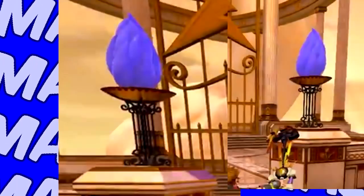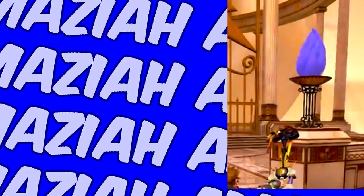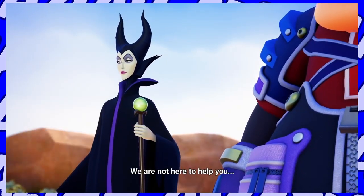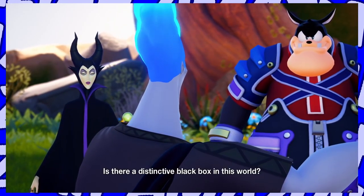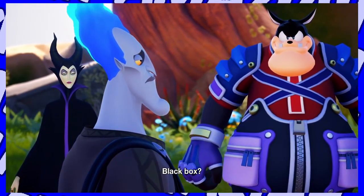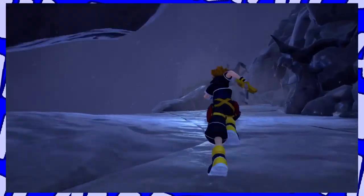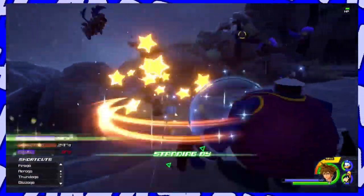We also see glimmering purple flames that may have something to do with Hades' invasion on Olympus from the films, but we aren't sure because the rest of the world doesn't really seem like it's at that stage yet. There's also a cognitive dissonance with Sora fighting the Rock Titan in his KH2 outfit, and then traversing Olympus in his KH3 outfit. We're just going to have to wait and see what we learn from the actual game when it releases next year.